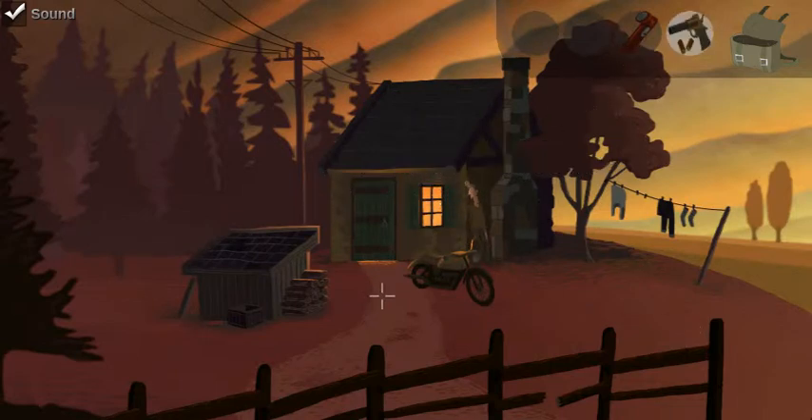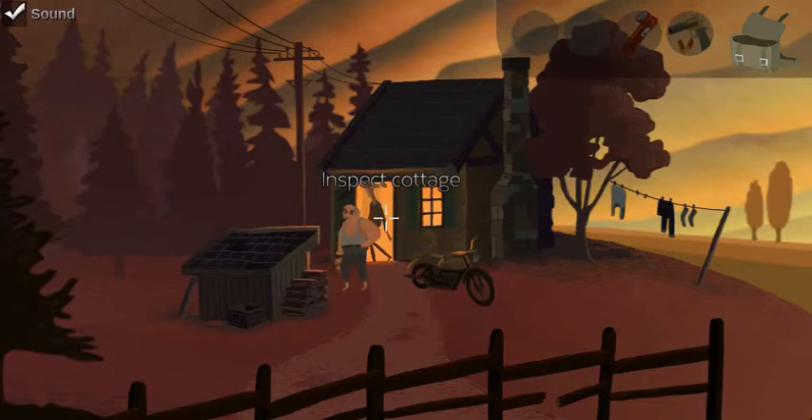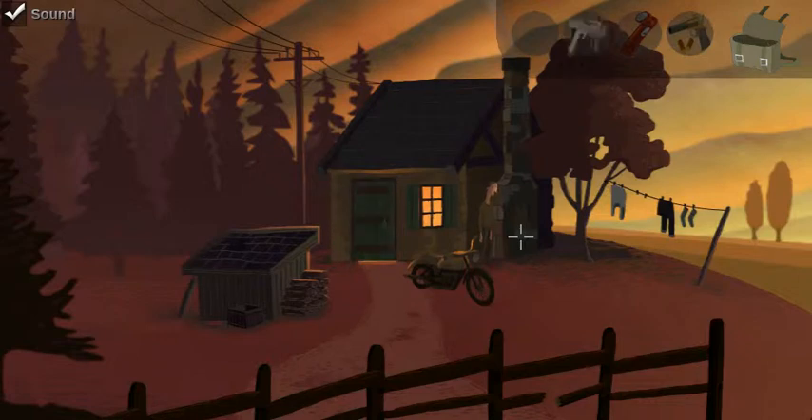Distract the owner. What I'm going to do is shoot a flare at the wood pile. I'm going to nip in there and steal his keys. So we've got the keys, and we could theoretically start the bike at this point.